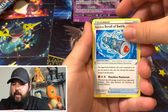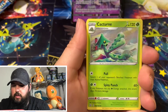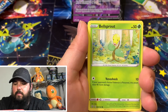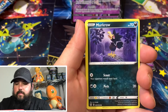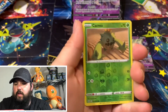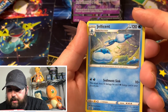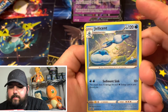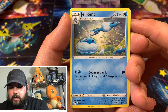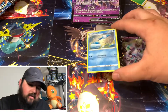All right, focus. First Battle Styles pack: we got a Leaf Energy, a Rapid Strike Scroll of Swirls, a Cacturne, Rapid Strike Energy, Electabuzz, Bellsprout, Bronzor, Macargo in a graveyard — you creepy little Pokémon. A Cherubi reverse holo Cacti, and a Jellicent. That's a rare, which is kind of cool. My camera is really struggling to focus today, I apologize.